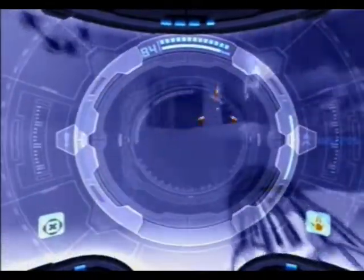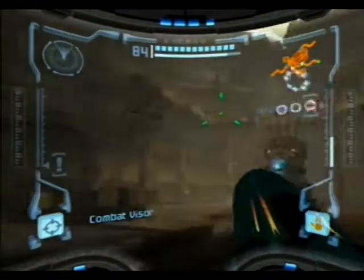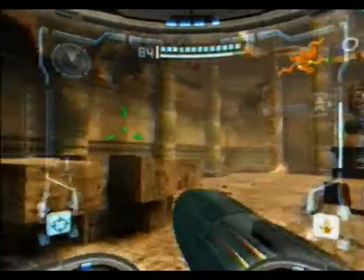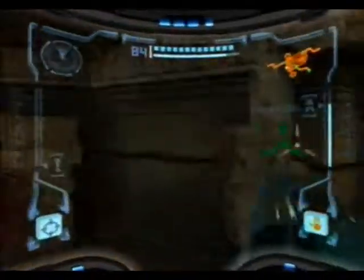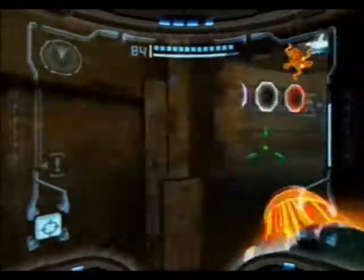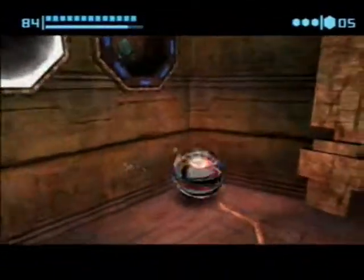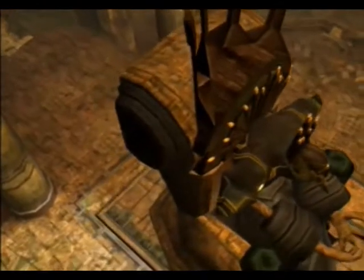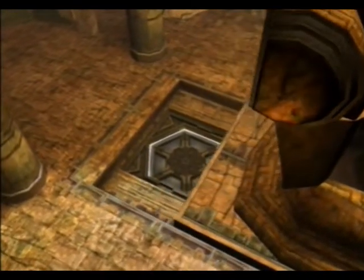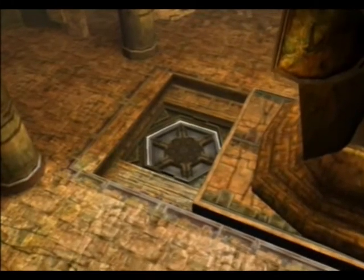That was old school, this is new school. Now after beating the ghosts, we head over here to the plasma bomb slot, which should open a new doorway under the statue, as you can see here, which would lead to artifact number four in our let's play. We get it!